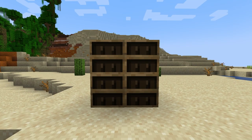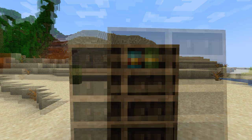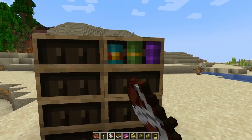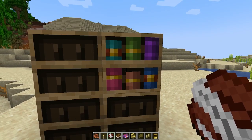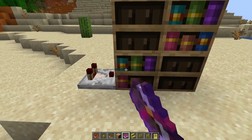We also have the chiseled bookshelves. They are special chest-like containers and they can store all different kinds of books. Each one can hold up to six different books and comparators can even detect the last book that you put in them.